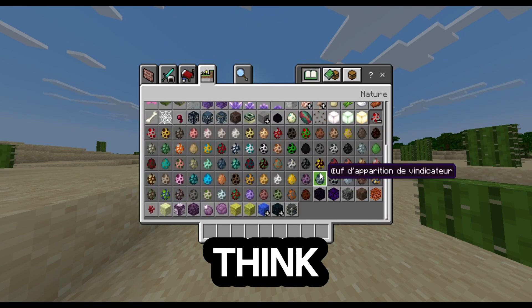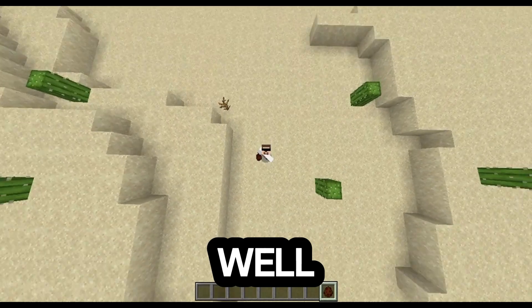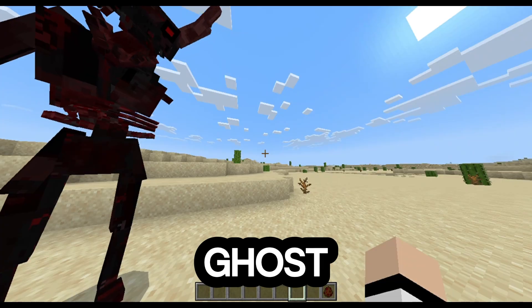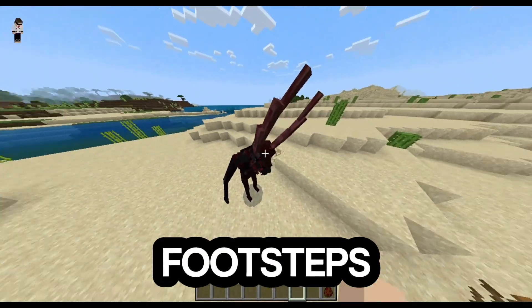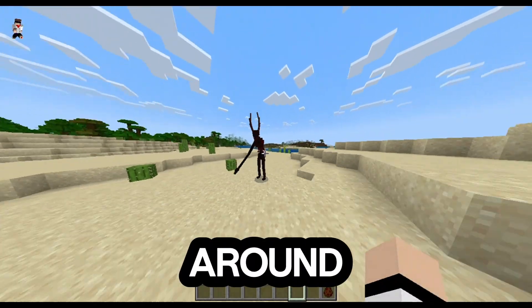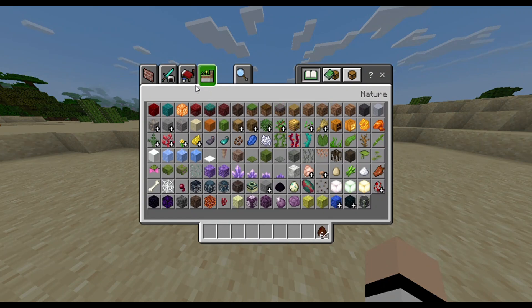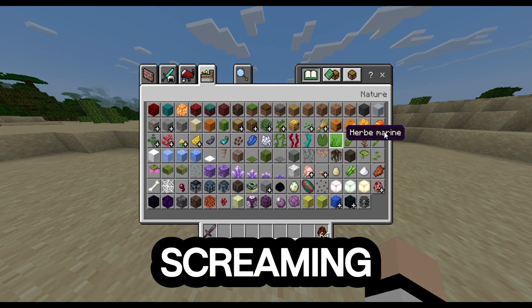Did you ever think Minecraft was too safe? Too peaceful? Well, think again, because this mod will haunt your dreams. Imagine mining in a cave, and suddenly footsteps behind you. You turn around — nothing there. But then, bam, a shadowy figure rushes at you from the darkness.